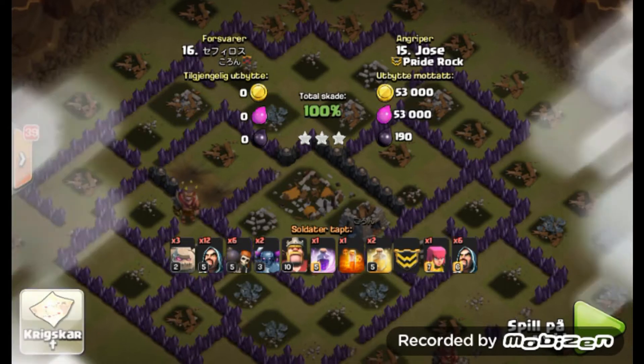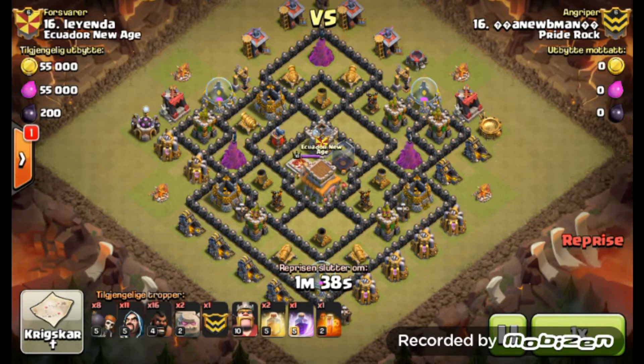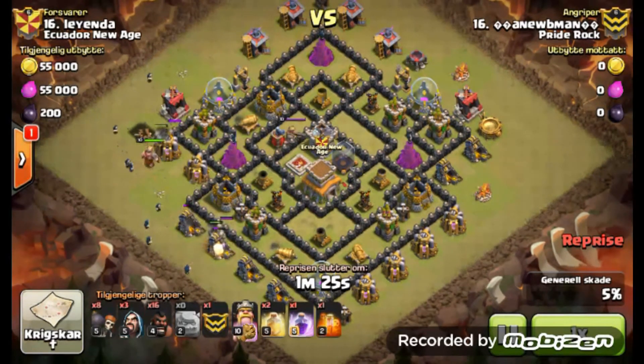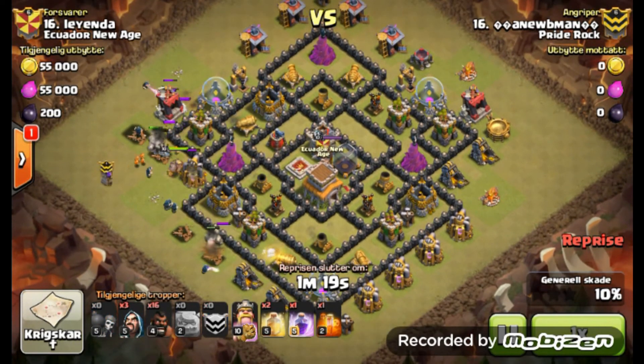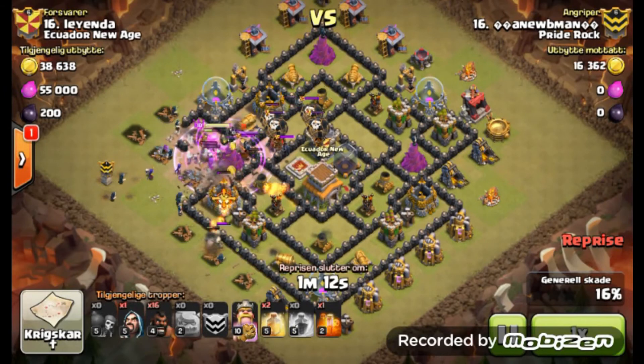Moving on, the next attack is by B-man from Pride Rock. He's going to be bringing kind of a Go Ho Wee, which you don't really see too much at Town Hall 8. Very interesting attack here against a maxed out Town Hall 8 base — pretty much maxed defenses and max walls. Looks like he's pulling a clan castle.